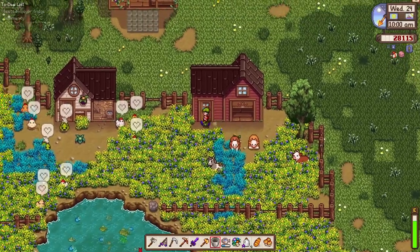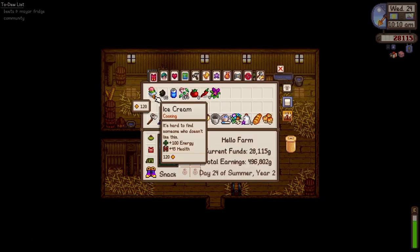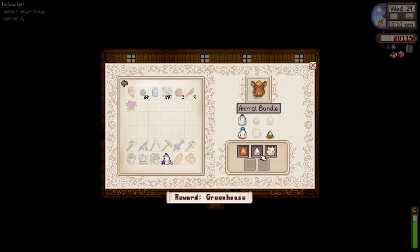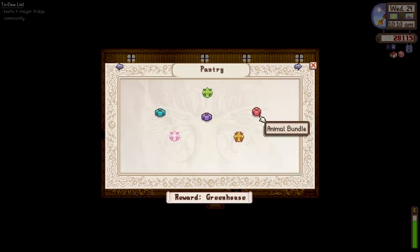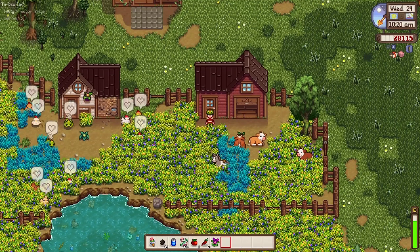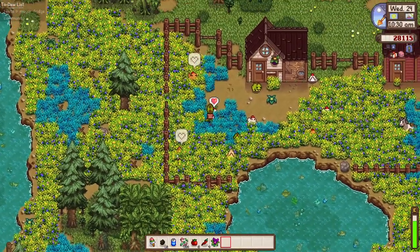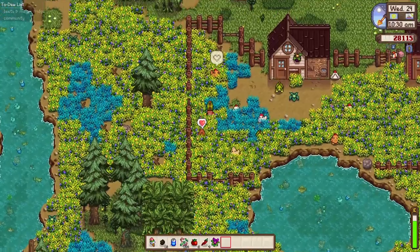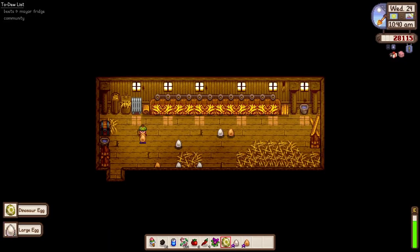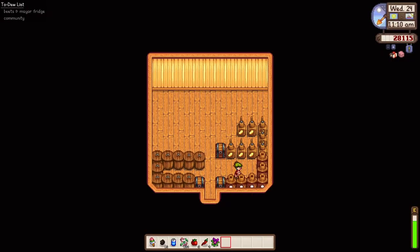Our barn has been upgraded successfully! Let's see what else we need from the community center — we need goats and ducks. We're gonna buy a goat from Marnie and a few ducks as well. I'm thinking of building a second coop for the ducks. We have one more dino egg. Mayonnaise will be ready in three hours, dinosaur mayonnaise in two hours.